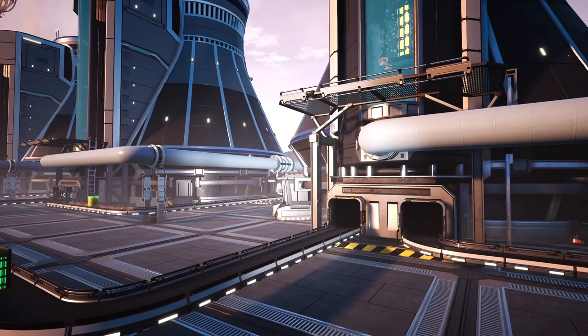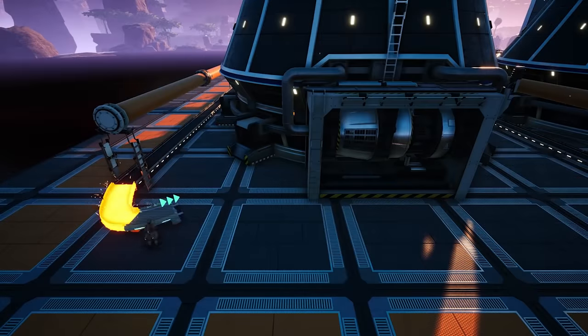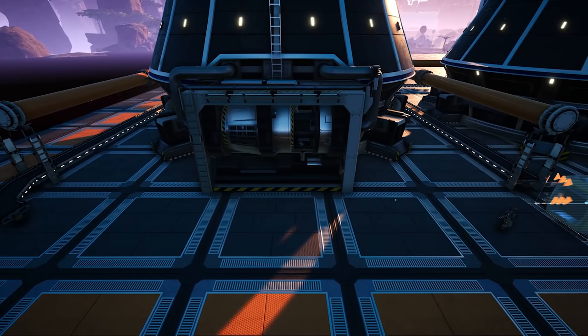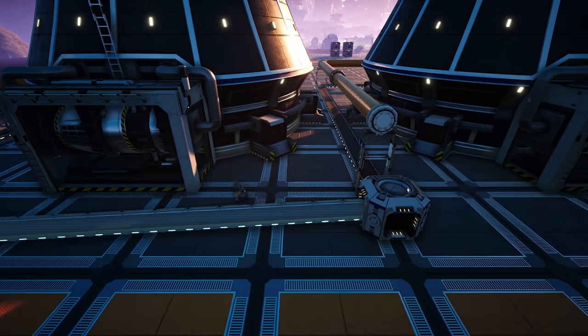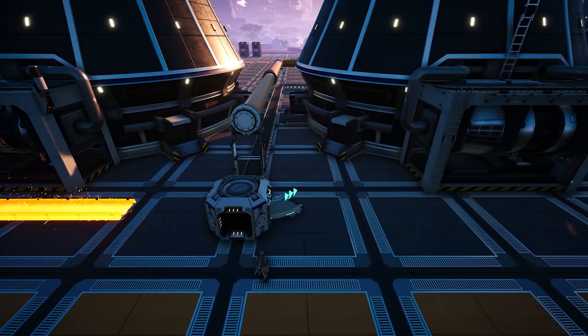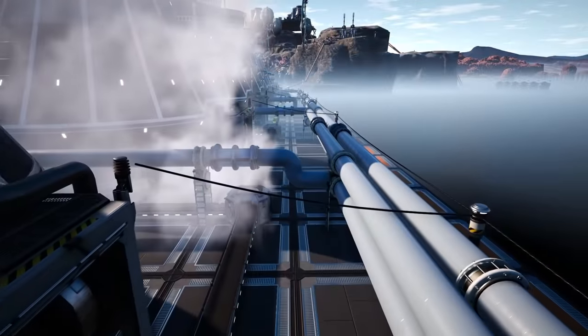I've also made sure that I have 1 and a half foundation space available at the back of the build, but you can make this more compact or spread out as you wish. Once these are placed, run the output all the way around to the back of the power plants and merge them with all the other power plant outputs, sending them to the left of the build to be recycled.